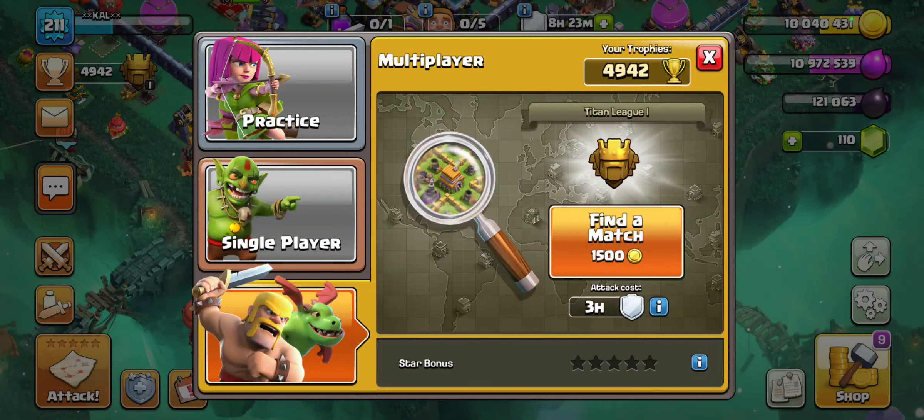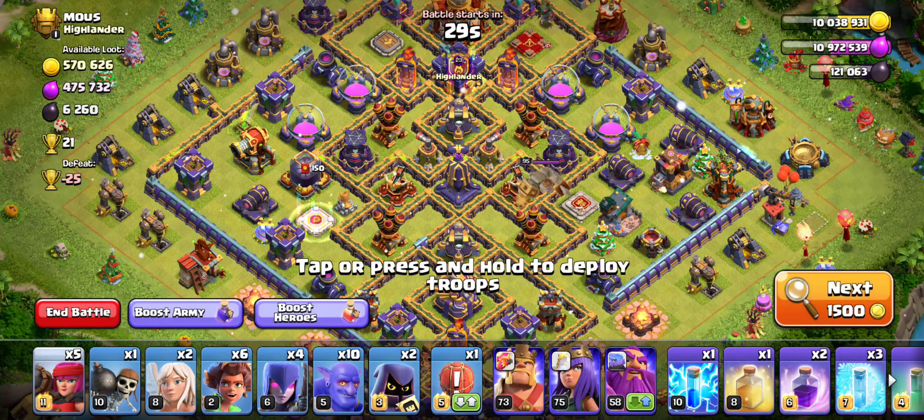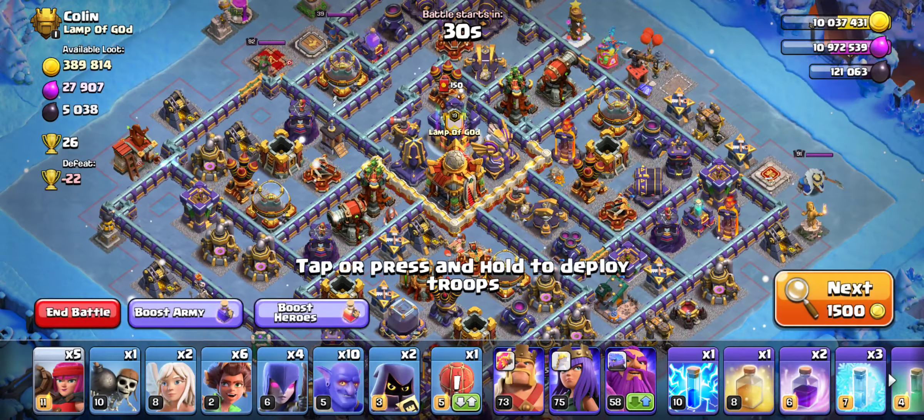What's up homies, we're gonna go do an attack real quick. Going ahead to find a match — I don't have any CC troops, so it's just gonna be a raw attack, no CC troops. Let's see if we can make the magic happen.